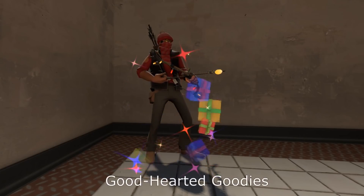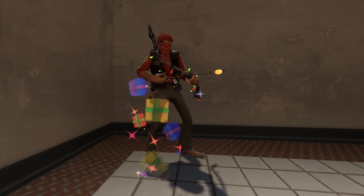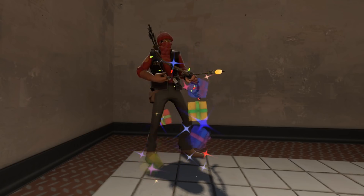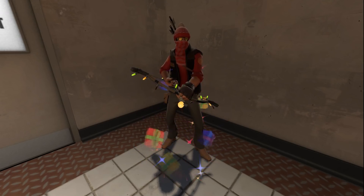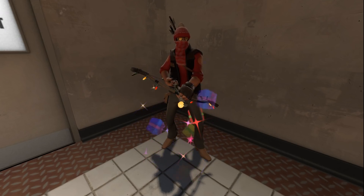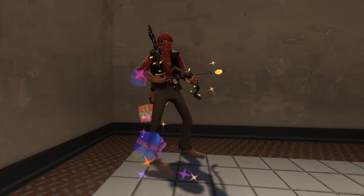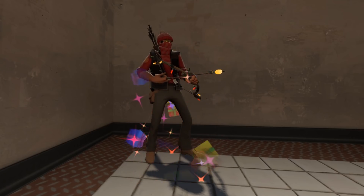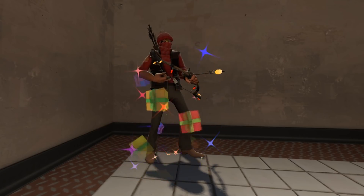Moving into unusual taunts, we're starting off with Good-Hearted Goodies. A lot of these new unusual taunts have a really pretty base — where the effect comes out of the ground. I don't think it's going to be god tier or super expensive, but with certain loadouts — whether you're a Santa as a soldier, engineer, or heavy — this unusual taunt is going to be so themed and so fun. These presents look like 3D virtual objects actually flying through the air with a sparkle trail. I think people will go out of their way to get these effects to match with outfits.